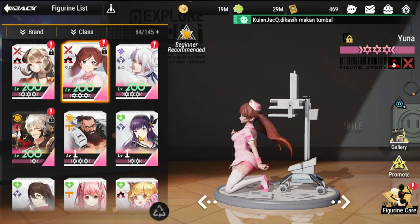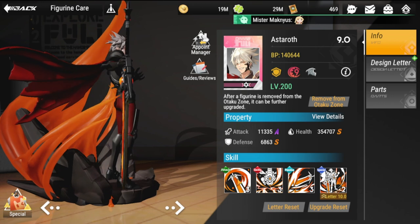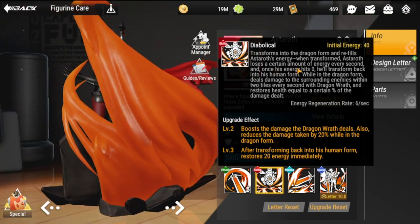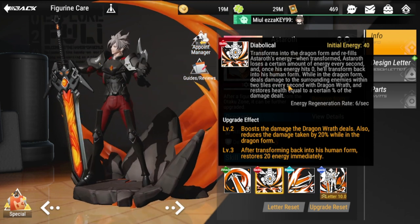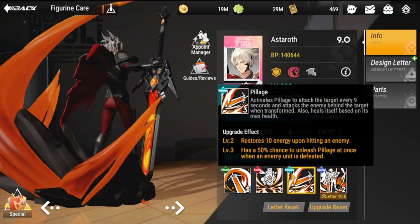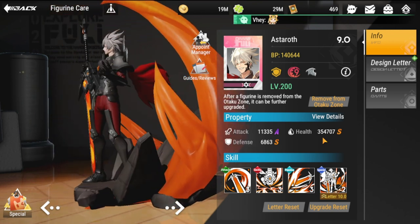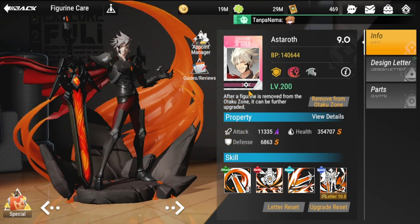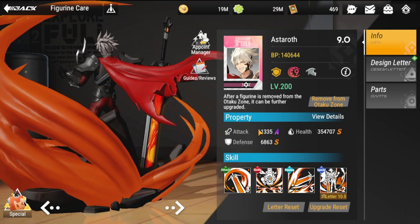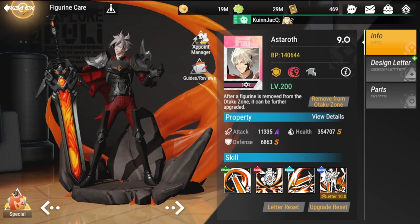The last one to consider in this team is Astaroth. He really shines here because his ultimate consumes energy — he loses a certain amount of energy every second, and once his energy hits zero he transforms back into human form. So you want to feed him energy to extend that period. He also restores 10 energy upon hitting an enemy. He's a good tank depending on the scenario. Currently he's only at one pink star for me, but if I level him up in the future he will be a solid tank on this energy-based team.